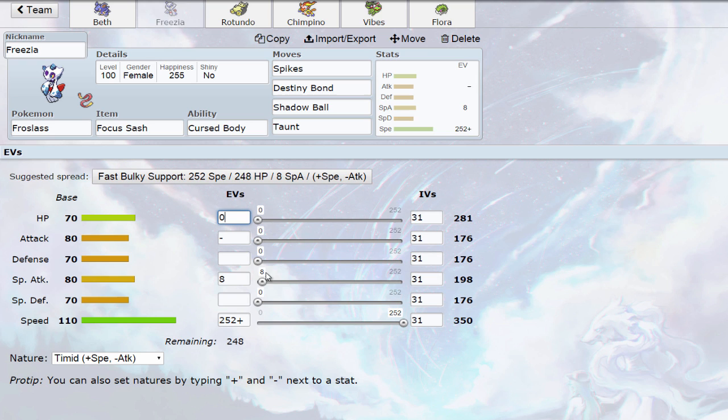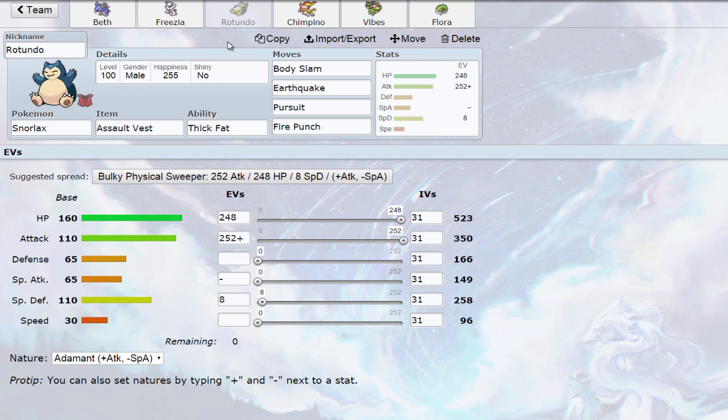Then we have Froslass, which is going to be our dedicated spike-stacking lead. I think I just clicked the suggested spread but I shouldn't have — we want max Special Attack, max Speed, Timid nature. The moveset is Spikes, Destiny Bond, Shadow Ball, and Taunt. Taunt prevents just about everything except Stealth Rock from setting up their own hazards. I can set up Spikes and potentially take something down with Destiny Bond. Shadow Ball hits things like Espeon that might want to try to bounce those hazards back.